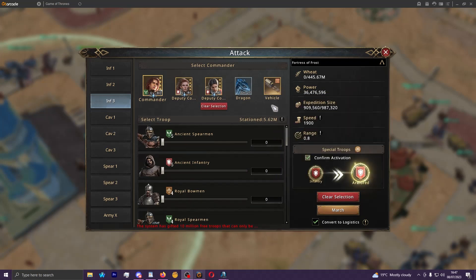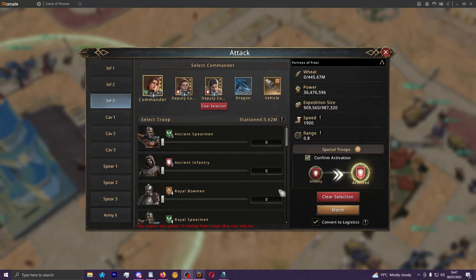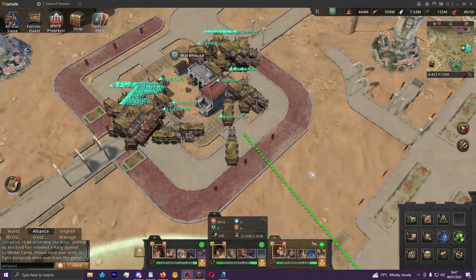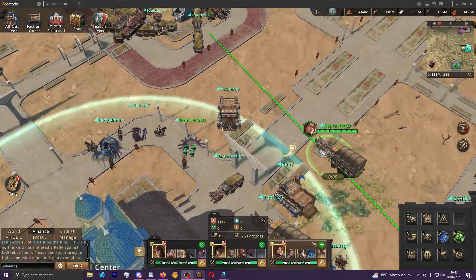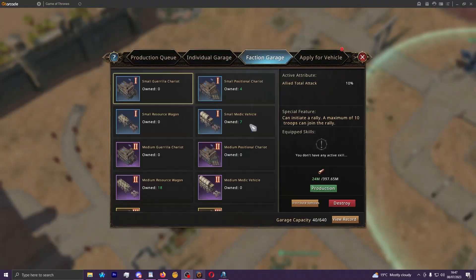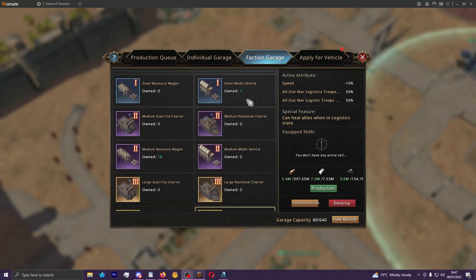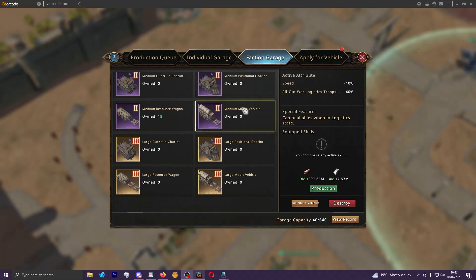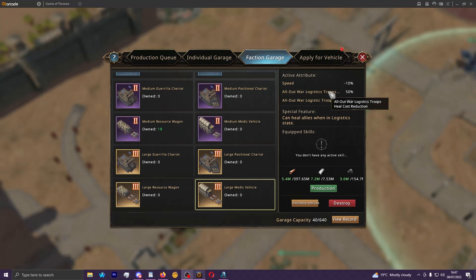There's no real reason to run a logistics march if you don't have it set up with a medic vehicle. You'll need to equip your medic vehicle, convert to logistics, and then deploy your lineup. It's going to use wheat, so you'll need to go to the allied warehouse and withdraw some. You get the medic vehicle from the armory — you can create small, medium, and large versions. As you upgrade, it decreases the amount of wheat required to heal, and at gold rarity you also gain a reduction for replenishing resilience, letting you sustain longer without restocking.